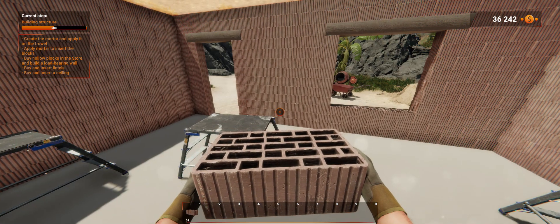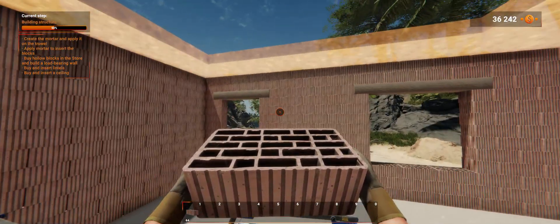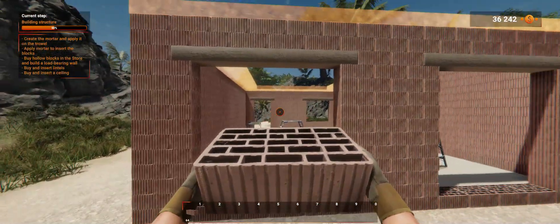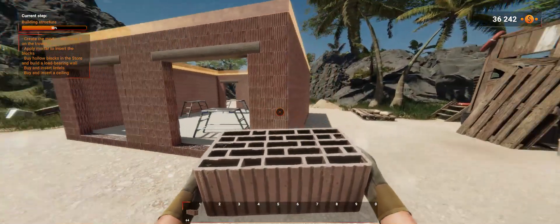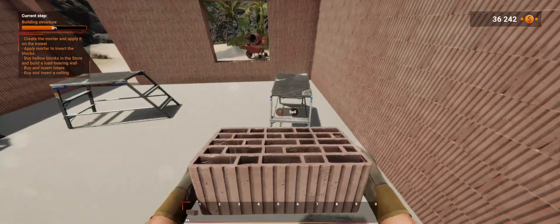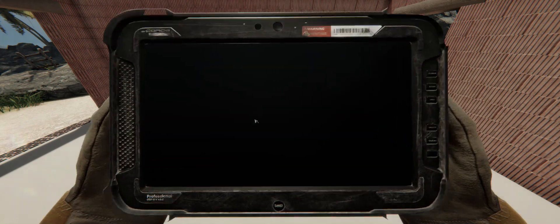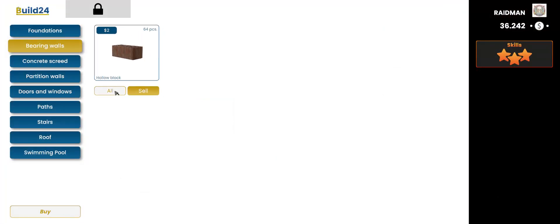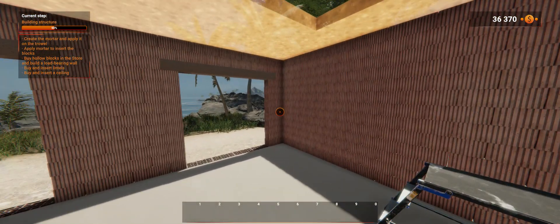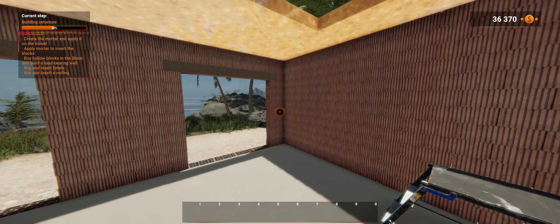Alright, part three in contract number 10. We are done with the blocks and we are building a house from scratch. Let's see if we can sell them — we're only gonna keep one of them. We're gonna sell the blocks, sell all the mortar, purchase hollow blocks, and build a load-bearing wall.